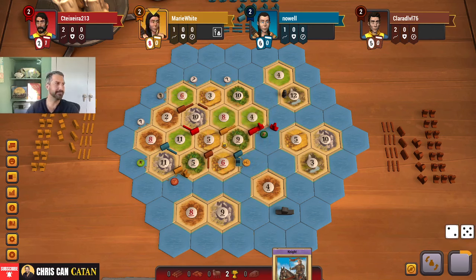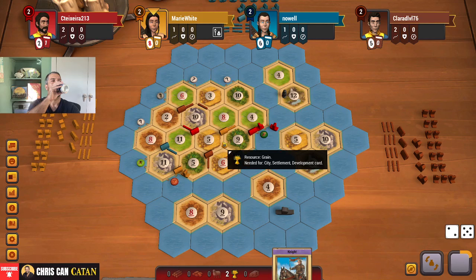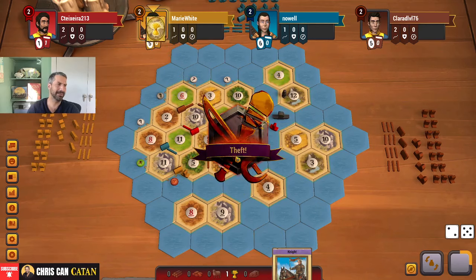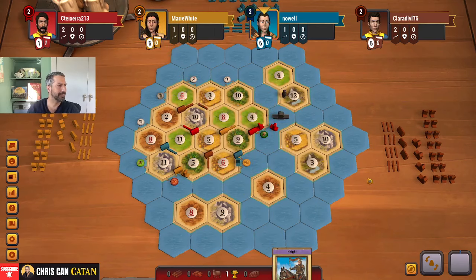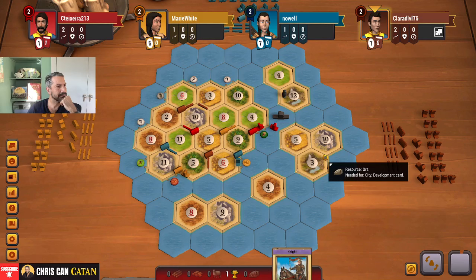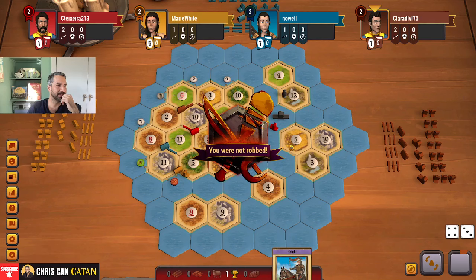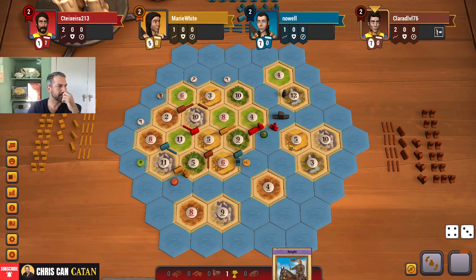Seven — they're going to discard half. That's good. Blue's the only one with any brick. That doesn't really bother me, just yet. Honestly, I should be pointing these roads to the south — I should have done this. My starter ship, I think, was incorrect.